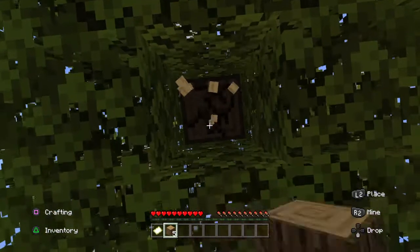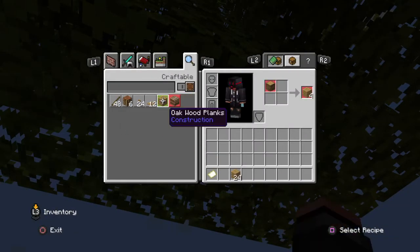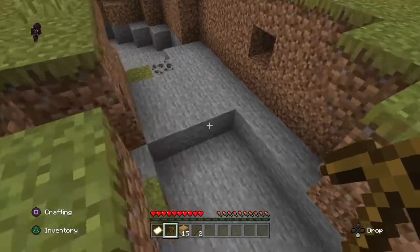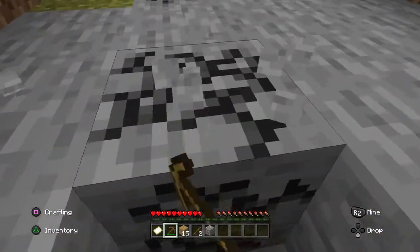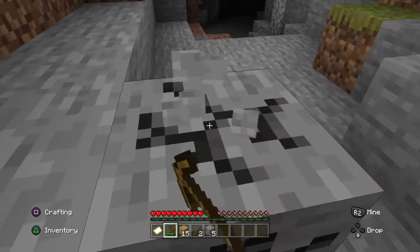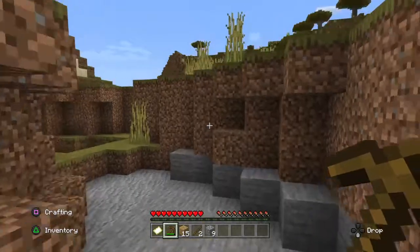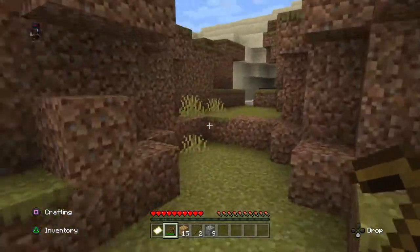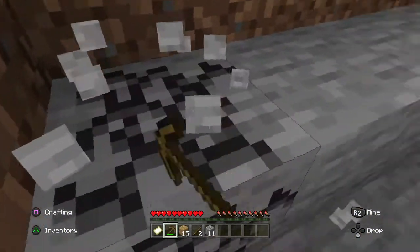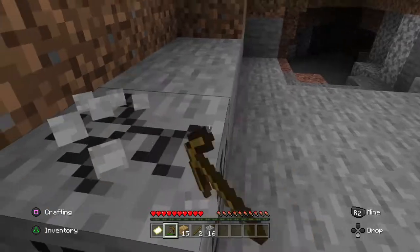I actually made a hobbit hole house before. It's actually pretty good. Hobbit hole house. Yeah, hobbit hole house. There's some mountains over there so we can go get some. It's awesome. It's not boring. I made a crafting table. I'm just collecting quite a few things. There are hobbit hole houses in the mountain. So let's make one.